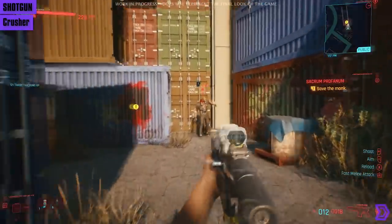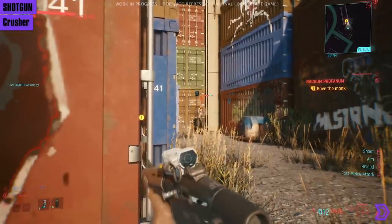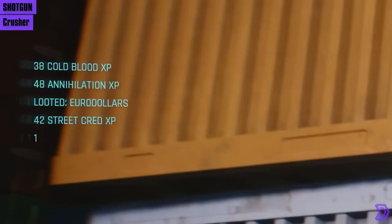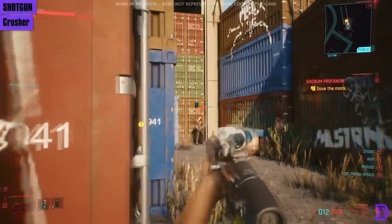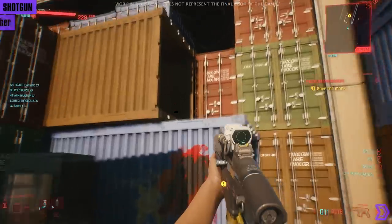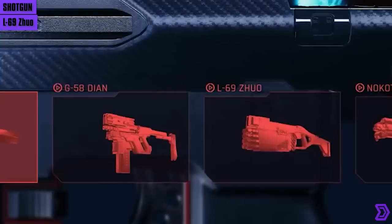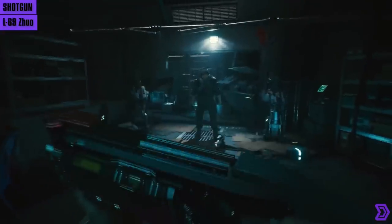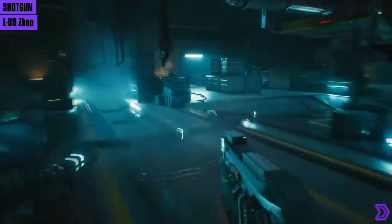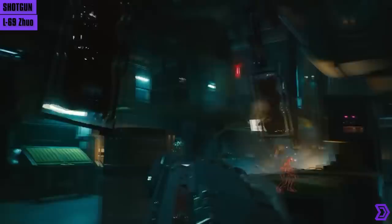Then we have the Crusher — interesting name for a gun, but when you take into account this magazine-loaded shotgun hits hard, it makes sense. It's a power weapon and doesn't need to be reloaded after every shot. You can see Annihilation XP go up in the middle-left when fired, which confirms it's a shotgun. Speaking of variety, we've seen both power and tech shotguns — but what about smart? Introducing the L69 Zuo, which is an 8-barreled smart shotgun that can track 8 targets independently, according to the developers.